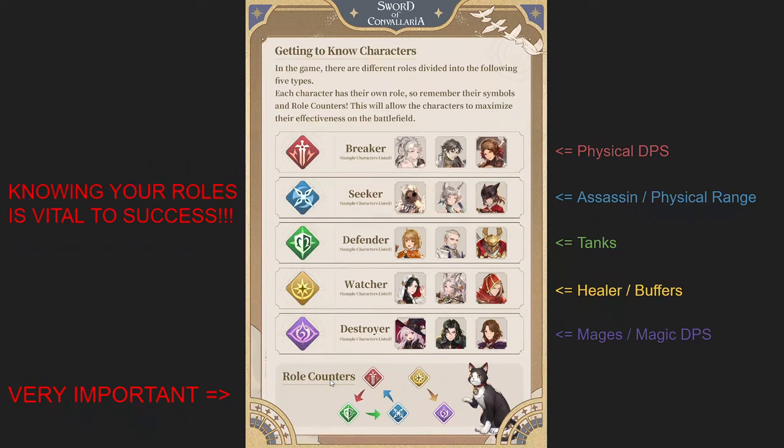Knowing the role counters is very important. Look at all your enemies and their roles so you know which units to use. Breakers deal significantly heavy damage against Defenders but get no bonuses against Seekers. Defenders get bonuses against Seekers but no bonuses against Breakers. Seekers get bonuses against Breakers but no bonuses against Defenders.